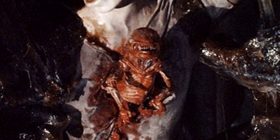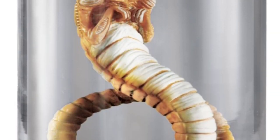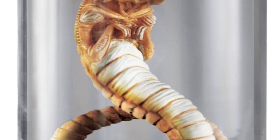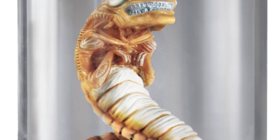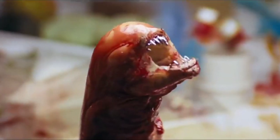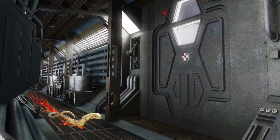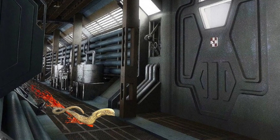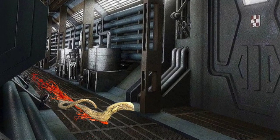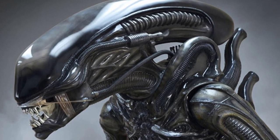The chestburster is probably the most vulnerable state of the Xenomorph's life cycle. They are initially practically defenseless, being so small and yet to develop a protective carapace. If born in a busy area, the chestburster will immediately seek escape to find shelter in a less open area where it'll be less exposed, such as inside air ducts and ventilation shafts, where it will then cocoon itself and rapidly grow into an adult Xenomorph.